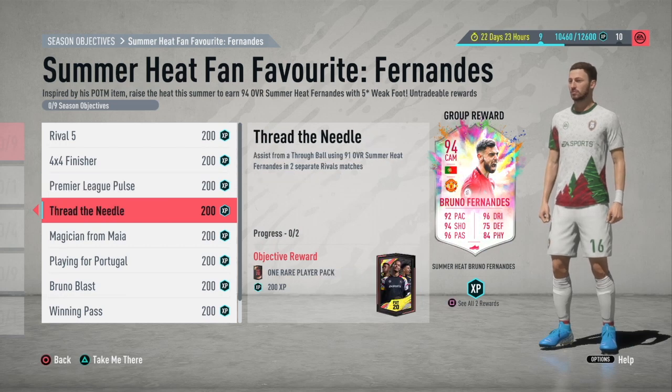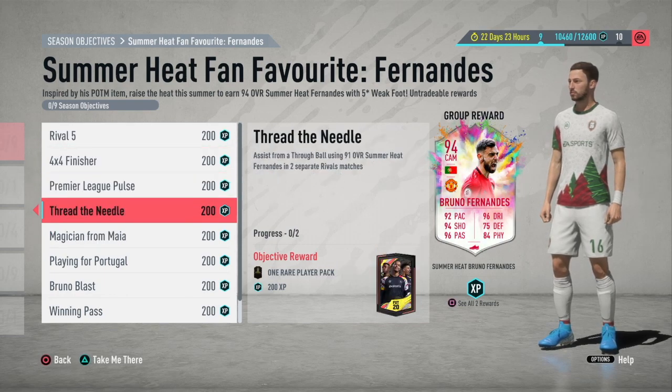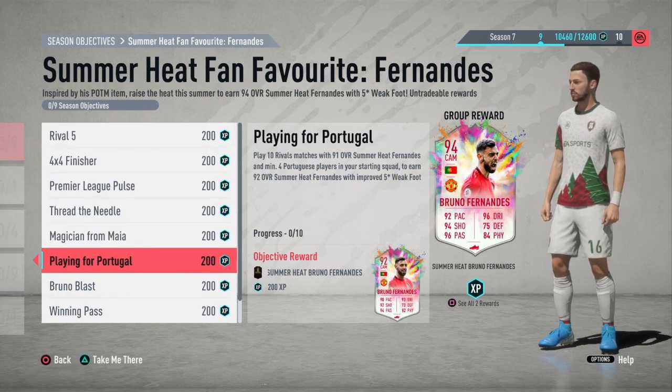Thread the Needle: you need to assist from a through ball using 90-overall Summer Heat Fernandez in 2 separate rival matches — once again, you don't need to win, so it looks much easier than completing the Mendy one. Score and assist using Fernandez in 2 separate rival matches with 4 Portuguese players in your starting squad. If you have a player like Ronaldo, you can complete several objectives at the same time since he has 4-star weak foot, 4-star skill moves, and he's Portuguese.